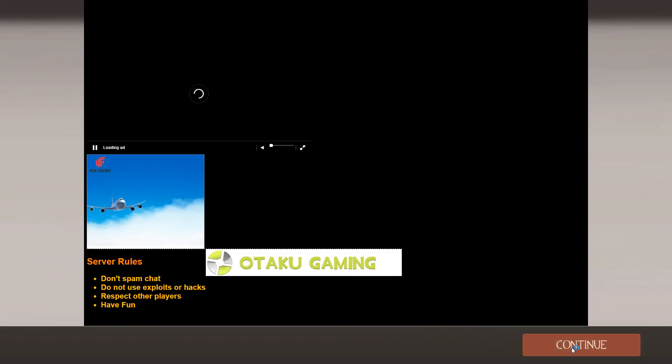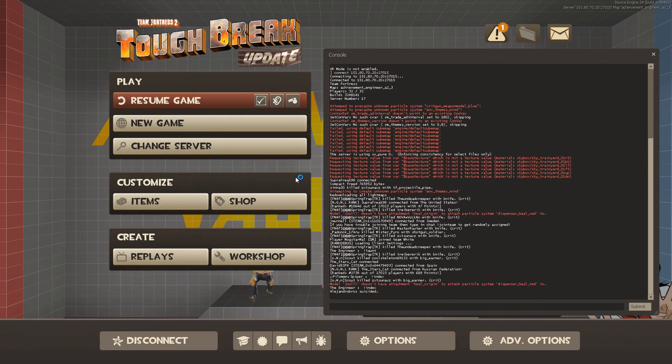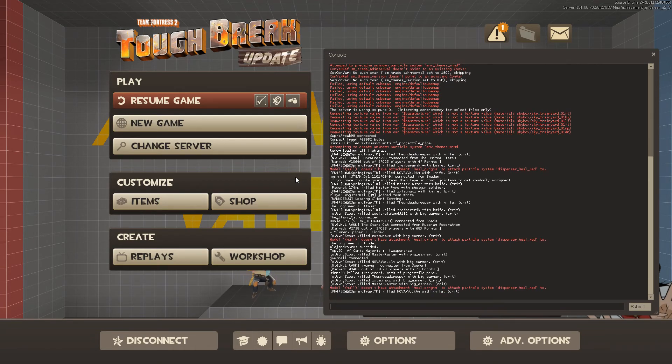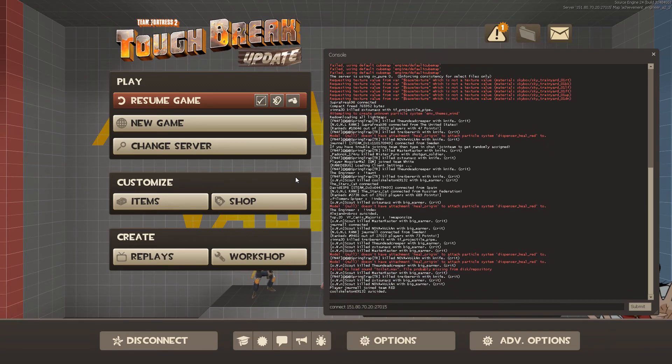In order to do this, while you're on the menu or even in another server, you're gonna want to hit the tilde key — located above your tab key, it's the little squiggly line to the left of the one key on your keyboard.